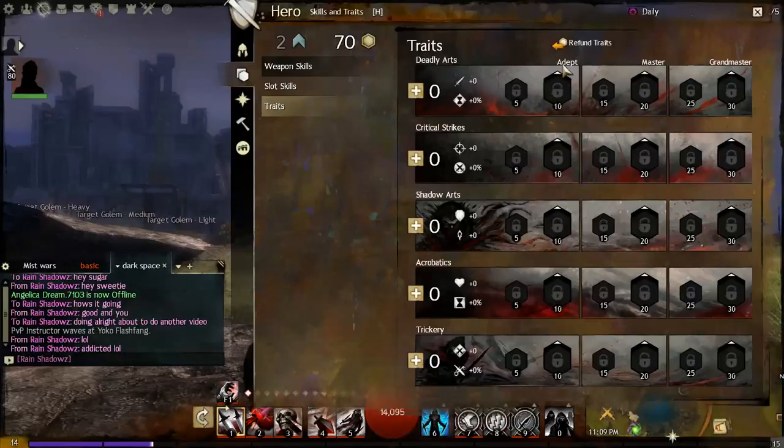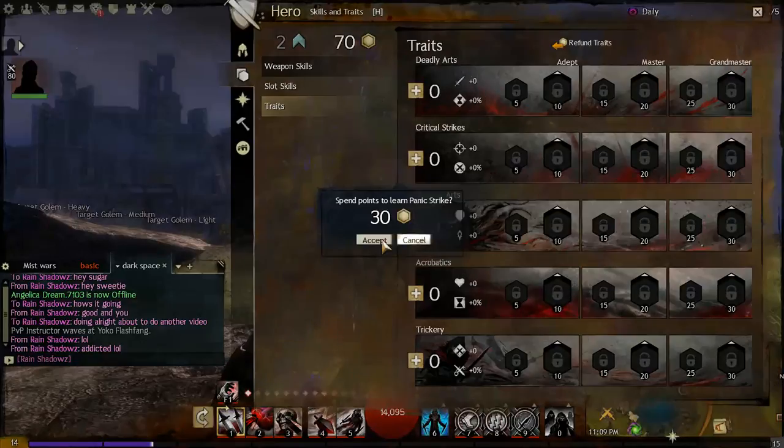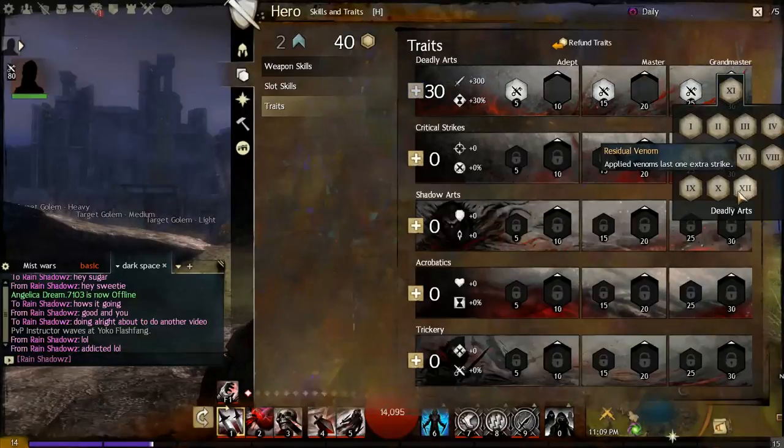Every branch is divided into three tiers: Adept at 10 points, Master at 20 points, and Grandmaster at a maximum of 30 points, giving you access to all traits within that branch. Trait slots 11 and 12 are always linked to the Grandmaster tier because they're considered the best or most powerful of any particular branch.